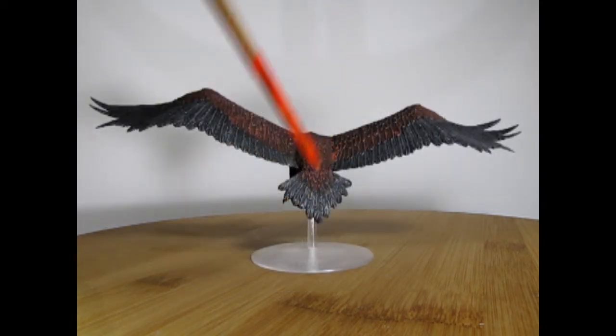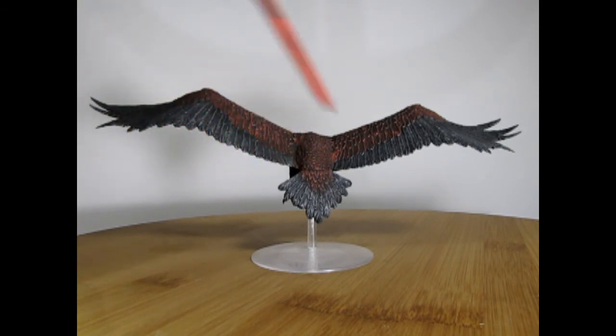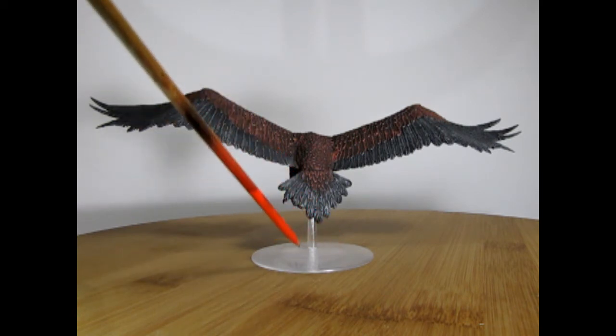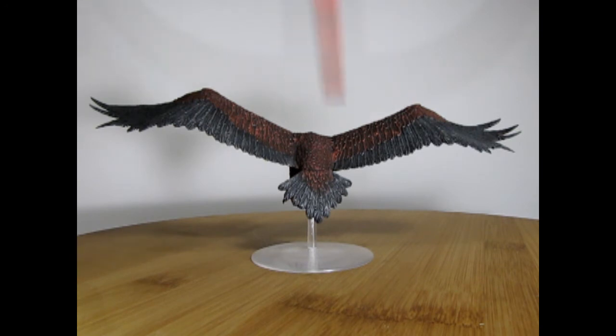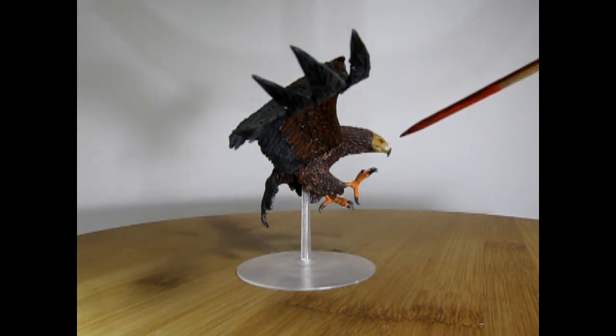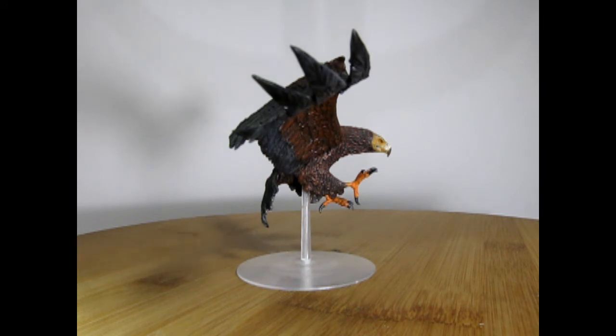Each of these eagle models comes with a clear flight base, which is very nice. It makes it look like it's not on any scenery — you can see the grass reading through the clear base below. The feathers on this are excellent and nicely detailed. The talons have all the details just like a real eagle, as does the nice face and beak. The wingspan on this is tremendous.